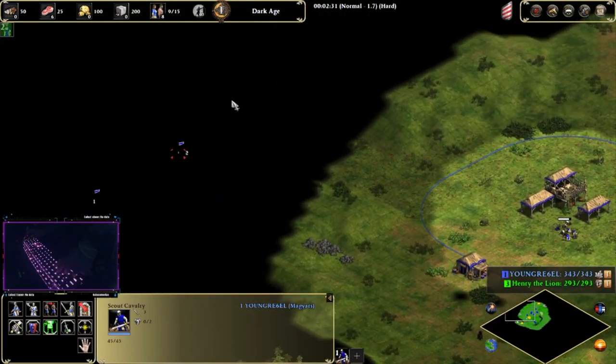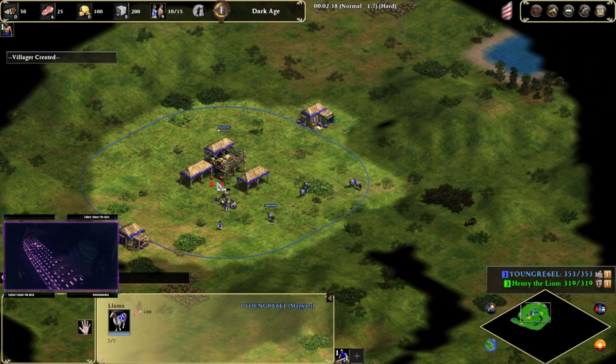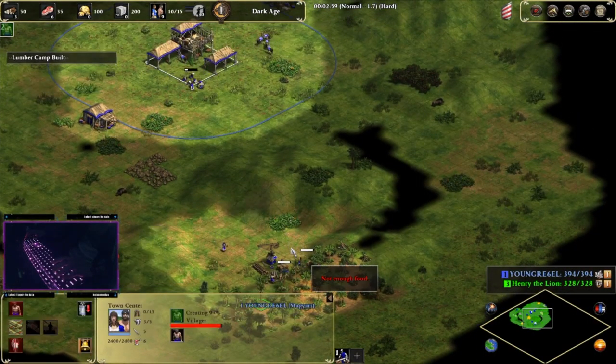Just make sure we see what's around us, give us an idea of how we might want to wall. Walling is a possibility. Once we have four on wood, we're gonna start luring the boar.